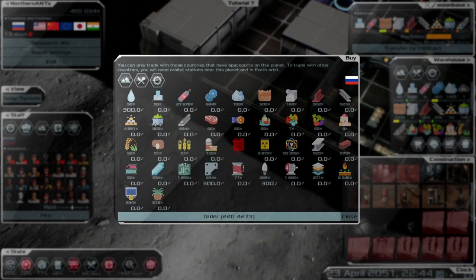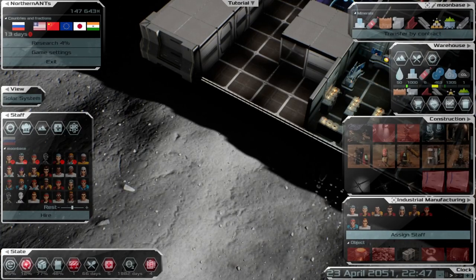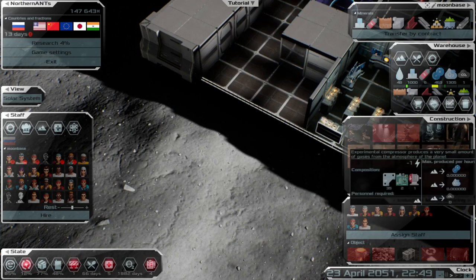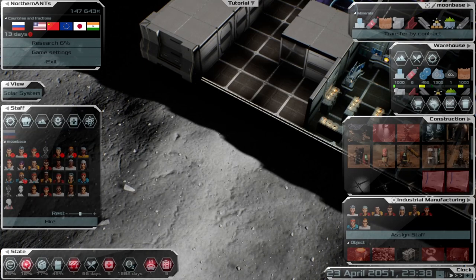If you don't have water you can't make food, so water is essential for farming. I also found out what happened in the last episode — the reason I lost my population was because my happiness dropped to zero and all the people moved out.